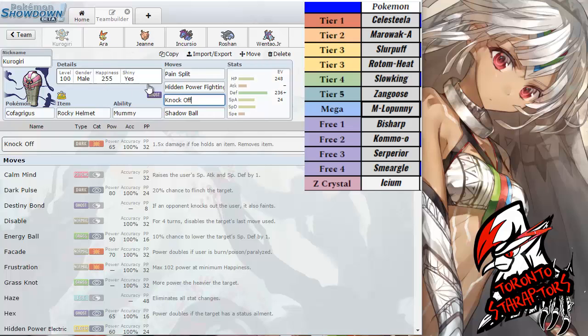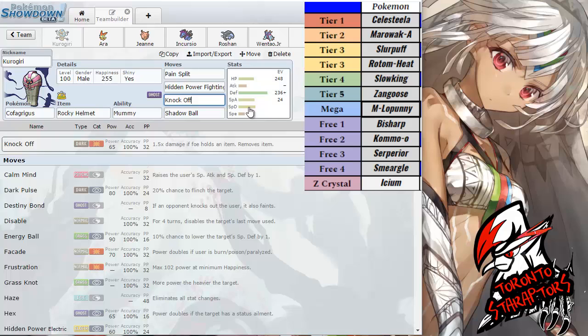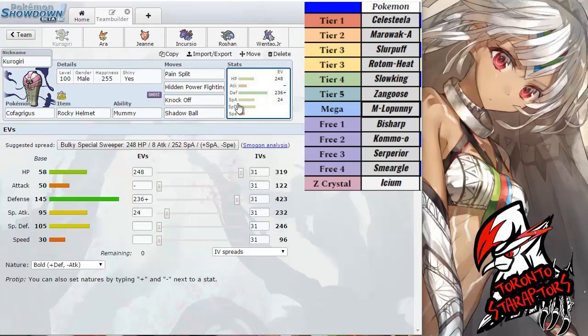You guys can see that I am bringing both Victini and Clefable against the Bisharp, regardless of my type disadvantage, simply because I need Victini to break his dual Steel types — mainly the Celesteela from the Fire side, as I don't have an Electric type on my team. That's something that's coming back to bite me a little bit later in the season. The EV spreads are just max HP and mostly physical defense with Bold nature to take on the Mega Lopunny.